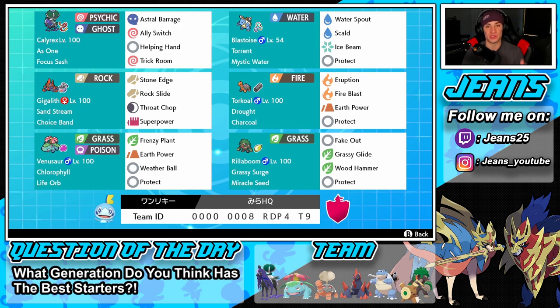Since we're using so many starters, the question of the day is: what generation do you think has the best starters? My opinion — I'm going to give it to Gen 4. They got Chimchar, Piplup, and Turtwig, who evolve into Infernape, Empoleon, and Torterra. I think none of them missed, they're all amazing and very strong Pokemon. Let me know in the comments below — let's hop onto the ranked double ladder and get some wins.